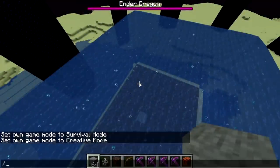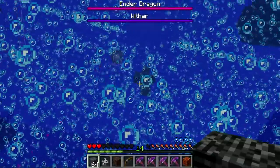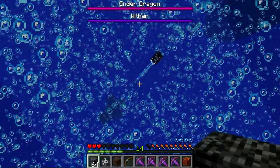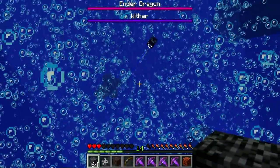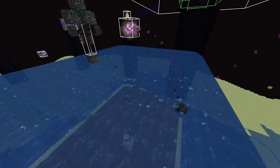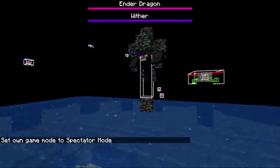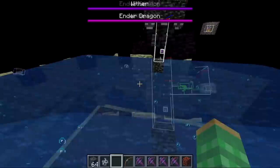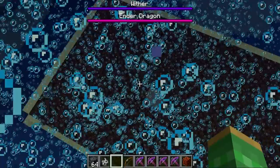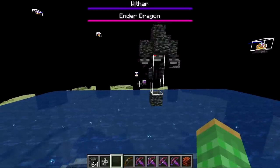Testing with a wither next: the wither is in place, I'm down in the bubble columns, and it tries to shoot fireballs at me — but the bubble columns reflect the wither skulls, both the blue ones and the black ones. So I'm pretty safe in there other than needing to be able to breathe. This confirms bubble columns work as anti-aerial defense for both the wither and the ender dragon. Interestingly, the wither then gets mad at the ender dragon — you can see a blue skull hopping across.